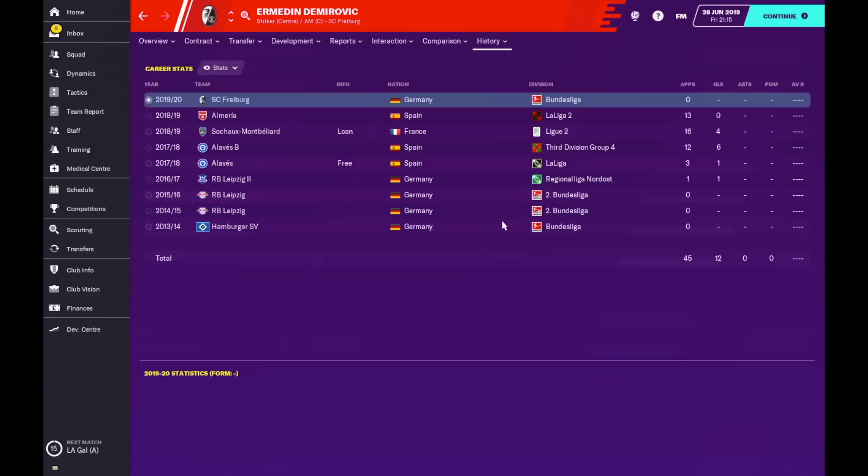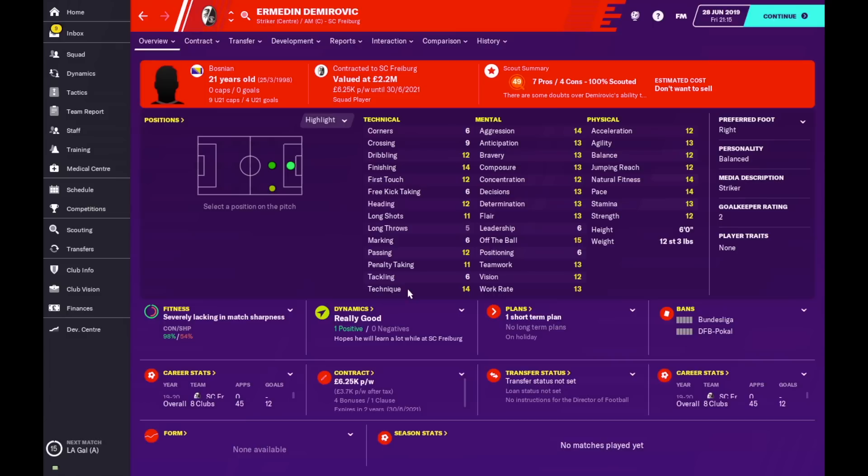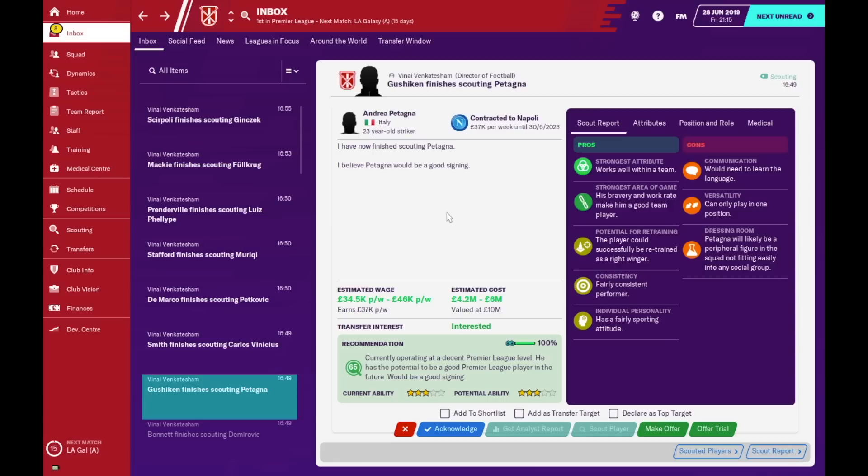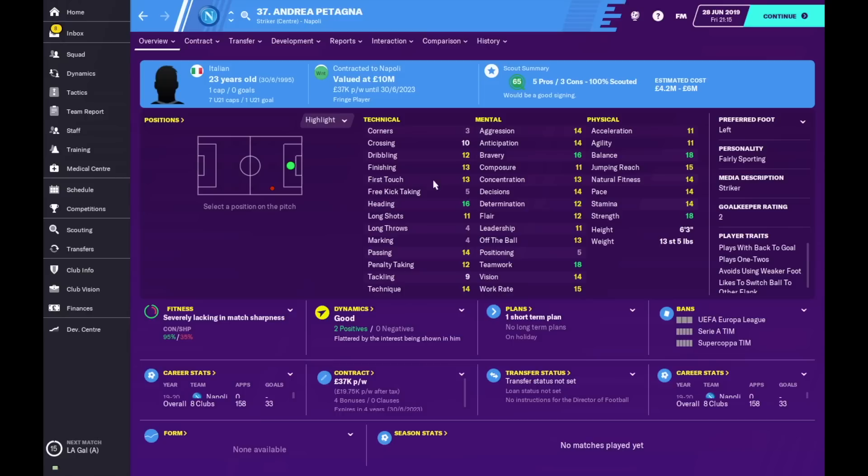Next is Ermidin Demurvic — he's Bosnian, 21 years old, and very decent. I feel he's at a good level for a top-league team but not a top club like Manchester United — we're talking Newcastles and Aston Villas of the league. He's got space to develop and is a well-rounded player. His jumping reach and strength are not the greatest, but hopefully his height can compensate. That's something to address in training.